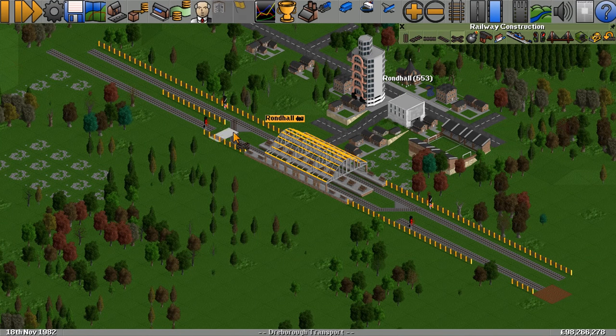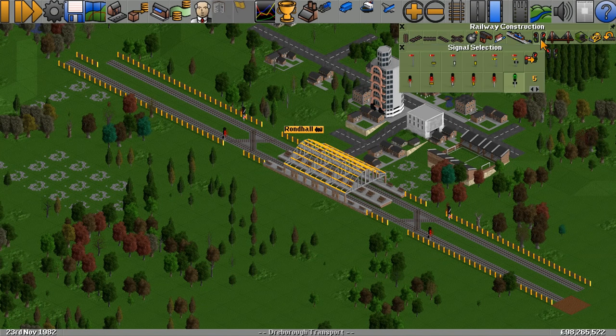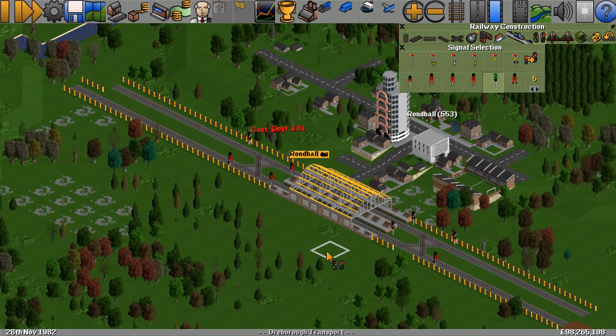If you want, you can also terminate and double back on yourself. The difference with these combined stations is you have to have signals on the inside, and I find path signals work best as they allow you to go through the back.